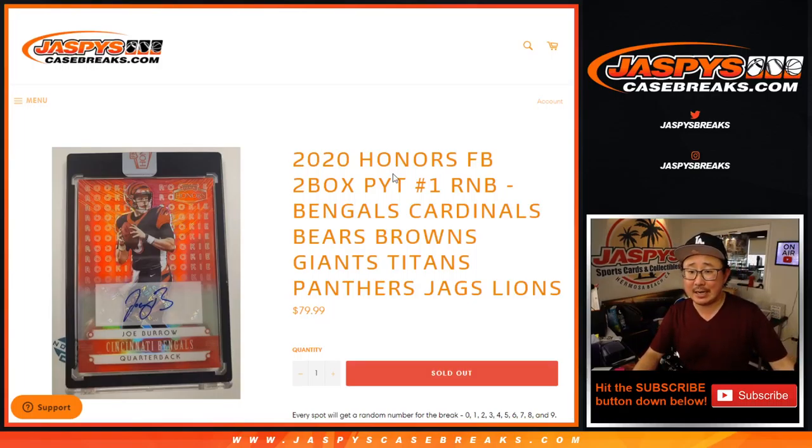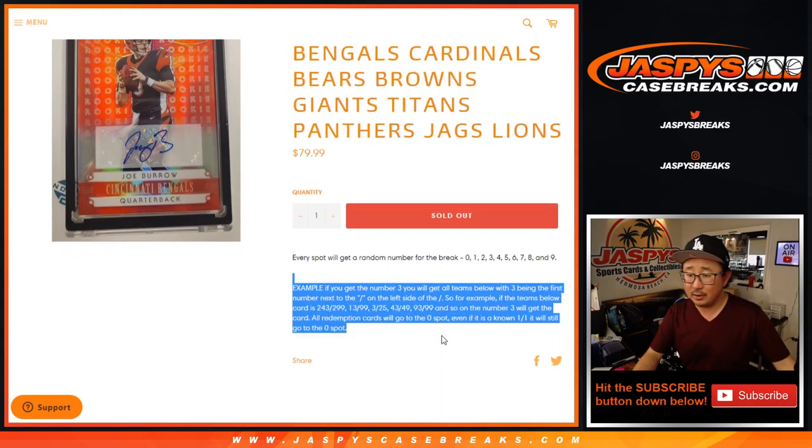Hi everyone, Joe from JaspiesCaseBreaks.com coming at you with another random number block randomizer for honors football. Two box picker, team number one, which is coming up in a different video. It's for the Bengals, Cardinals, so on and so forth. Works just like our number block breaks, but only applies to those teams and that specific break.